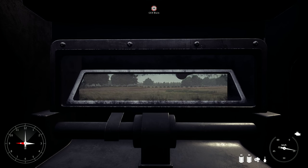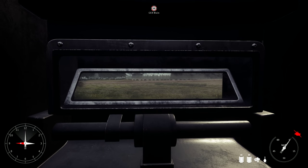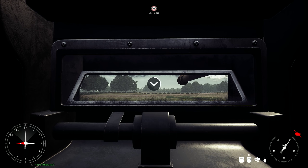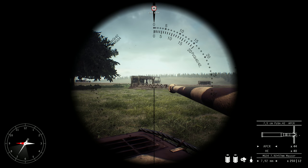If you turn the engine off by pressing E the engine goes off. Spacebar is the parking brake. Now press F2 to go into the gunner seat. I'll cover the gunner really quickly as well — it's a basic tutorial.